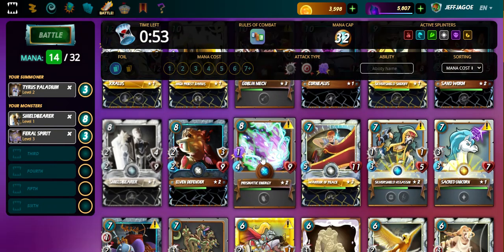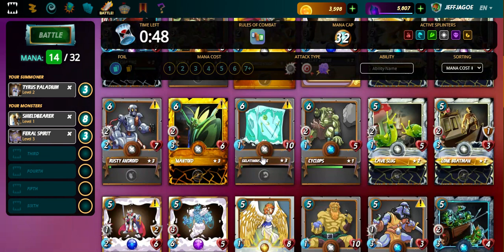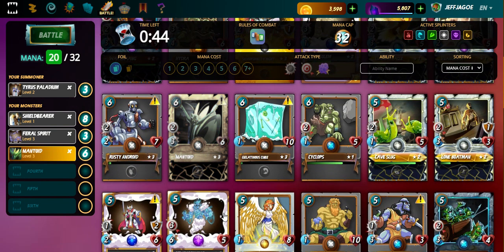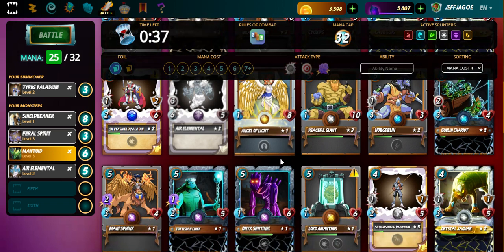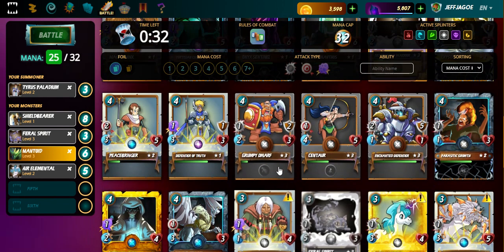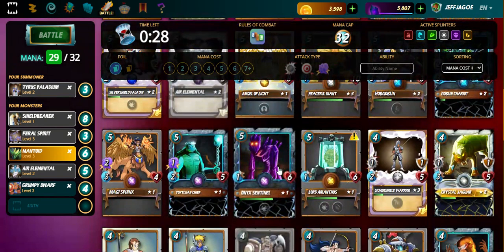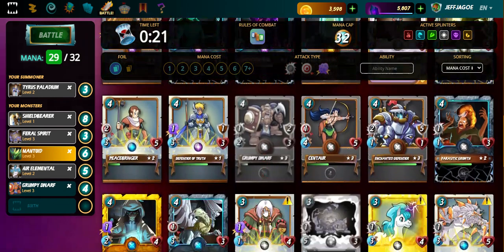We got 55 seconds left to fill this deck. A little ranged Mantoid out here. Air Elemental — definitely get him in there, nice 6 speed ranged attack. Now we need some magic in the back line, I think. That would be a good idea. Maybe we'd put the Magi Sphinx in there? Oh, that puts us over — we only have 3 mana to spare.